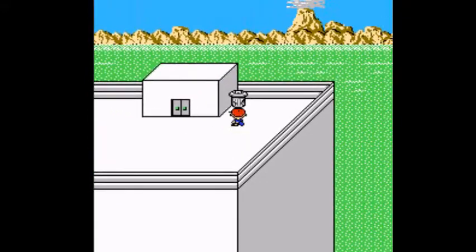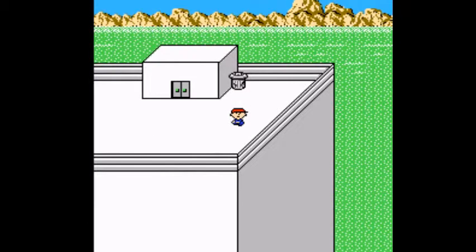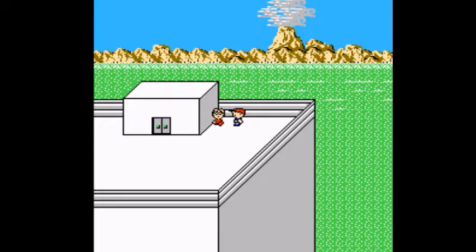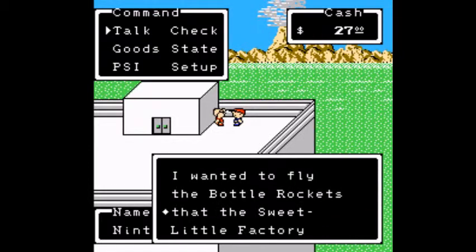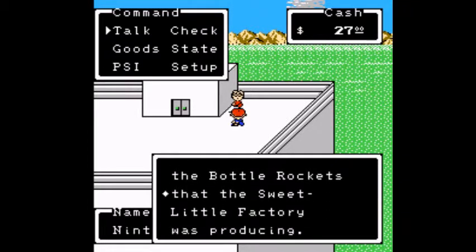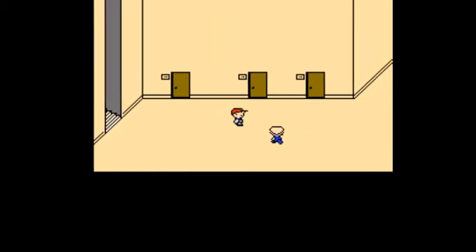What you want to do is check this trash can — there's a question mark. Talk to the trash can: 'Who are you? I won't come out — if I do everyone will pick on me. You want to be my friend? Don't tell anyone but I stole some explosives. Yes, I'm coming out now!' He came out. 'Hi, I am Lloyd. I wanted to fly the bottle rockets that the sweet little factory was producing.' This is Lloyd from earlier when we were naming the characters. You can't get him to join your party yet — he mentioned bottle rockets from Little Sweets Factory, and we're going to have to go get some.